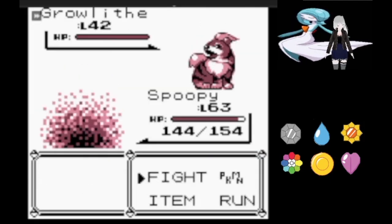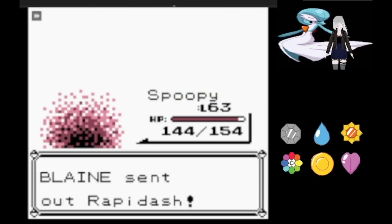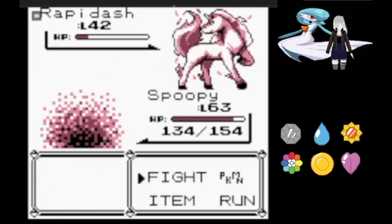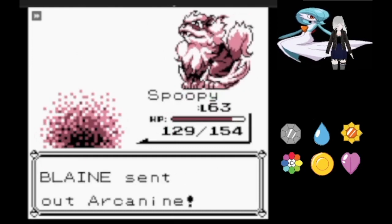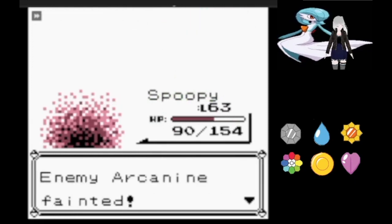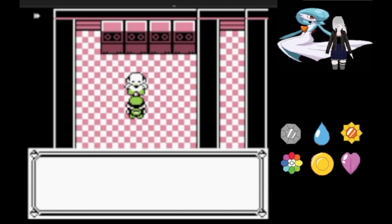Blaine opened up with Growlithe, which wasn't able to stand up to Thunderbolt, and it's on to Ponyta who didn't do any better. Rapidash, however, managed to survive and hit us with Fire Spin, which lasted a few turns but ultimately did no damage. Once we got free, another Thunderbolt pinned us on our way to Arcanine, who survived and hit us with Fire Blast, but it wasn't doing enough.